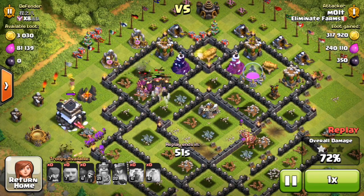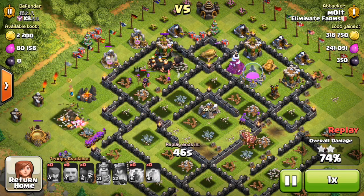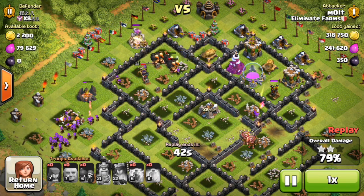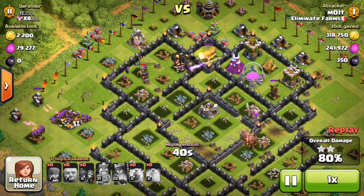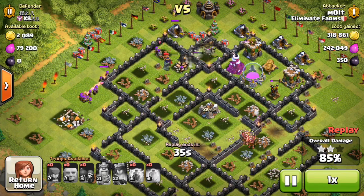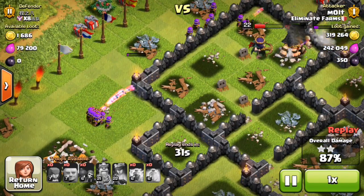We're going to use that cloak ability for the queen and make sure that the giants get the aggro and not the queen, since she is the highest damage-dealing troop out here for us right now. The giants are really really low health but our queen is doing a good job of taking out these defenses. We've got this huge group of archers just completely crushing anything they come across.